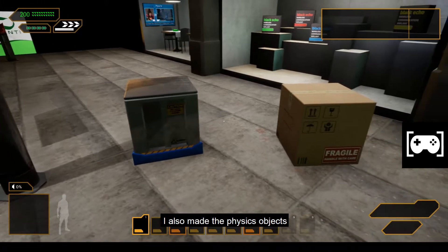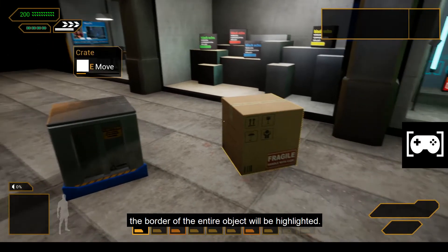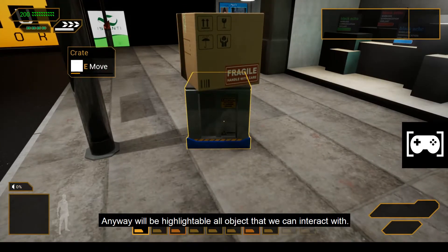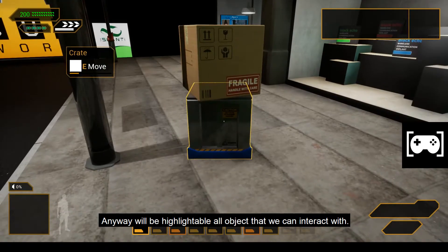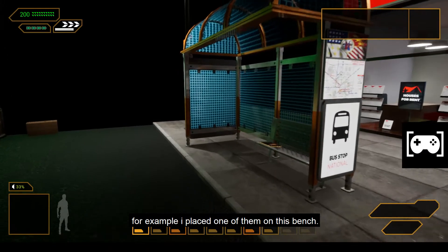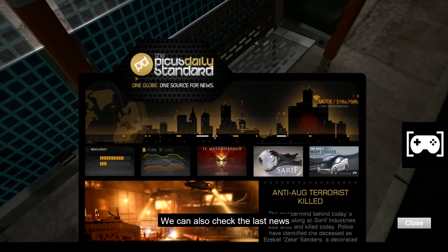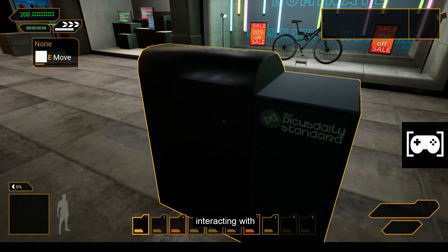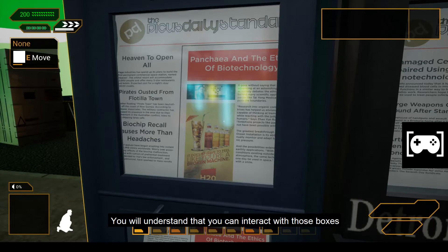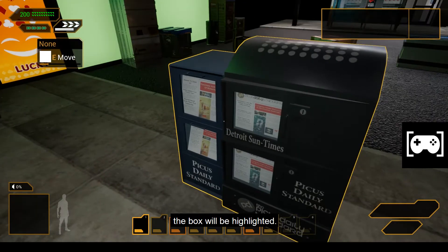I also made physics objects highlightable. When you look at an object you are allowed to grab, the border of the entire object will be highlighted — and all interactable objects will be highlightable. We can also interact with newspapers found in the game; for example I placed one on the bench so we can read the news whenever we want. We can also check the latest news by interacting with newspaper boxes around the world. When you look at one and are close enough, the box will be highlighted.